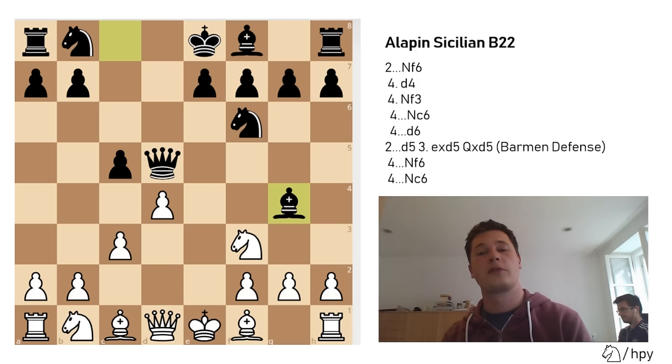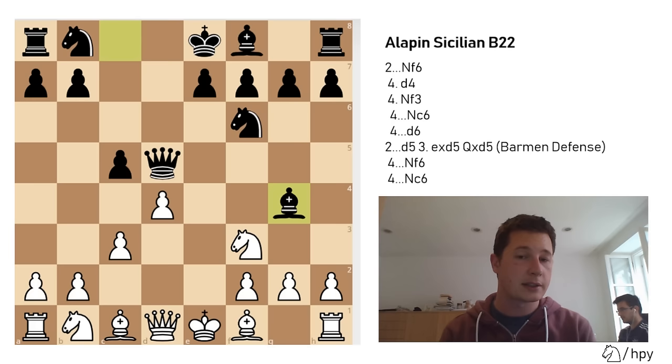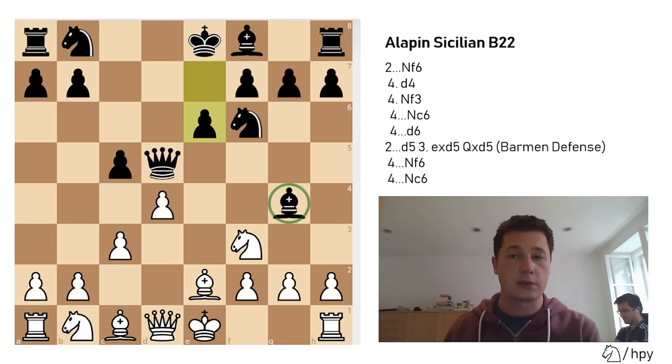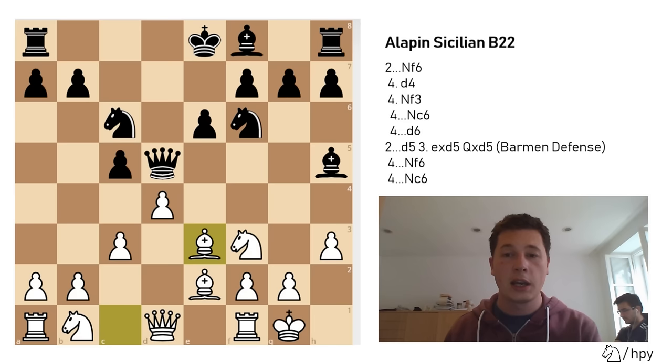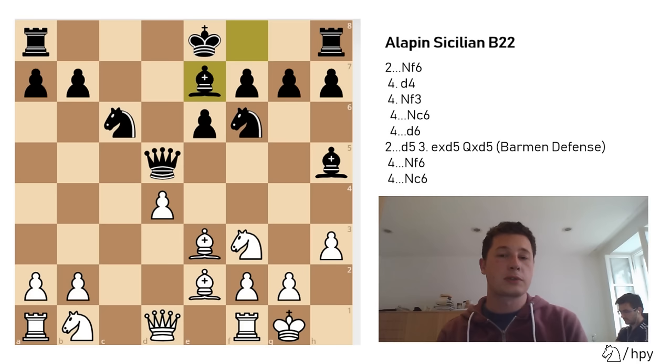I think bishop to g4 is a more natural move, and especially if you're a beginner you should choose this, because it's restraining white's development, weakening the defense of d4, and most importantly you aren't closing down your bishop on c8. After bishop to g4, white should unpin with bishop to e2, then e6, h3 chasing the bishop away, bishop to h5, and castles. You can also castle instead of h3 — both moves are okay. Then knight to c6, bishop to e3, and now cxd4, cxd4, and bishop to e7.